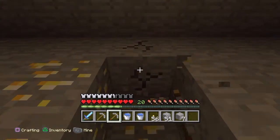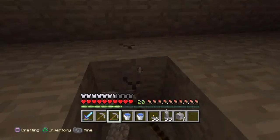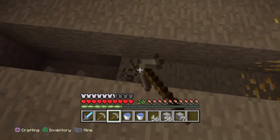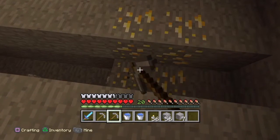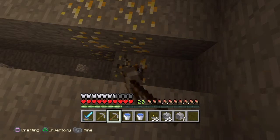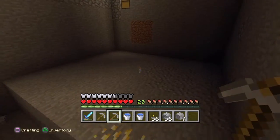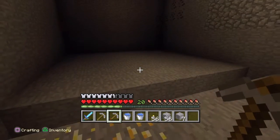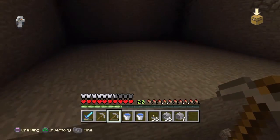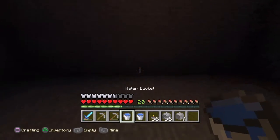Now I'm digging out this middle part right here - just a little line. You don't want it too deep, because you don't want the skeletons getting out of the hole. On one of my other worlds I had a problem where the water would come out perfectly on both sides but on the back side I could just jump straight out - I don't know why that was happening.